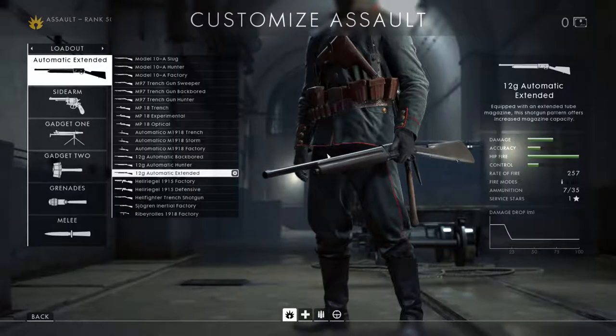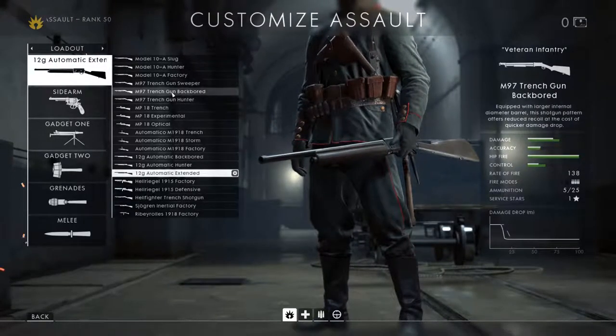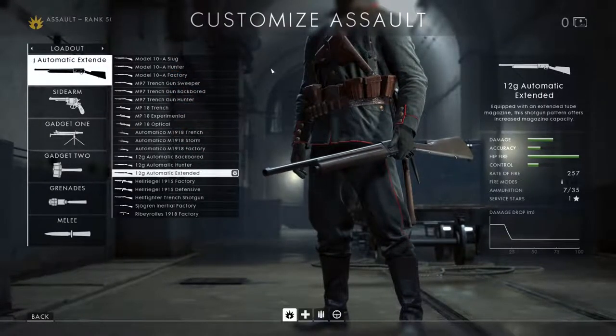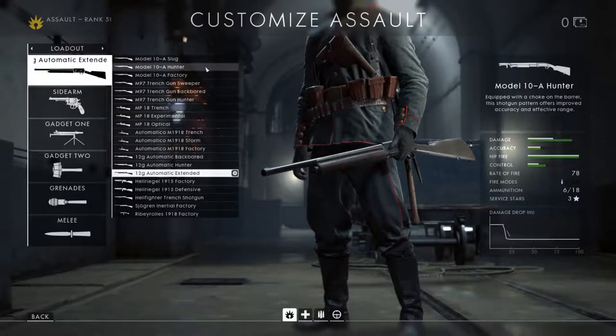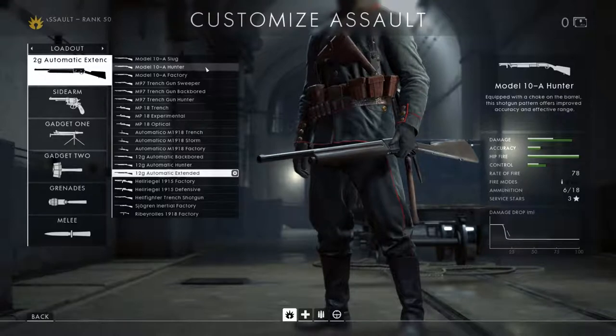Now we're going to compare the three shotgun models: the Model 10A, the M97 Trench Gun, and the 12 Gauge Automatic. I'm going to compare the hunter variants since they each have one - that makes for an easier direct comparison, especially when looking at the underlying simthic data.